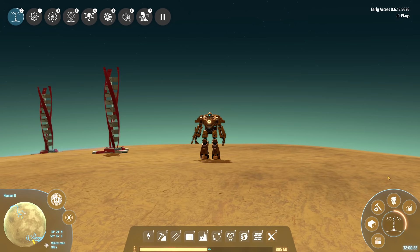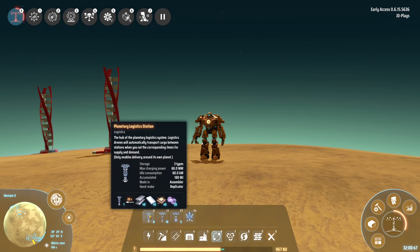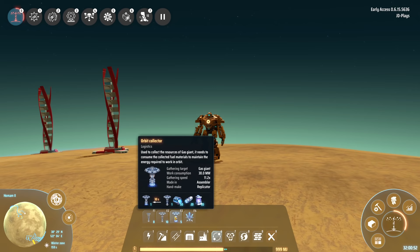G'day mate and welcome to Dyson Sphere Program with me, JD. Today we're going to go through some important questions because I've been streaming DSP over on Twitch and I've had a lot of people swing by my live streams asking the same question over and over. So it's time for a video. We're going to go through the transportation hub, the planetary logistics station, the interstellar logistics station, and we'll even cover the orbital collector for gas giants.